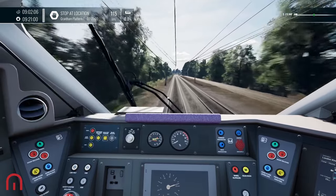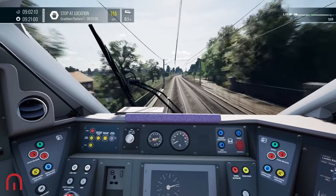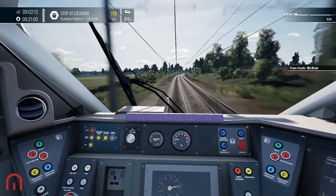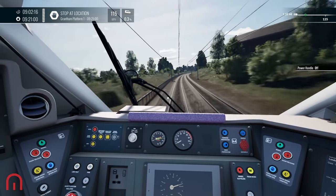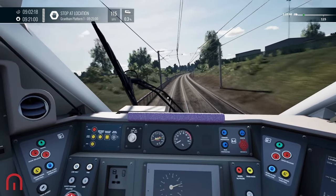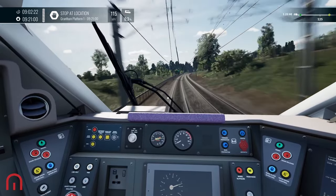Let's see if we literally go to Grantham Platform 1. Speeding again. We do get a bit of a tilt, but that's just through the track alone — it's not got it built into the train itself.